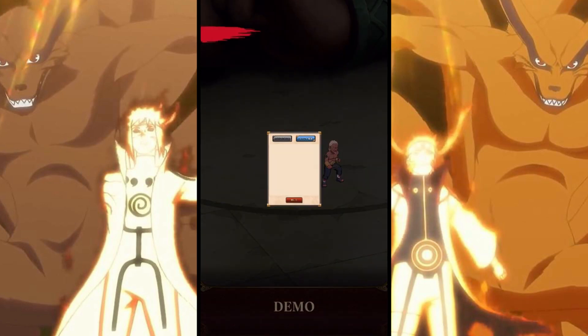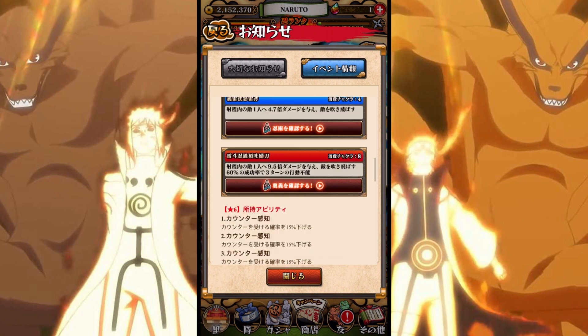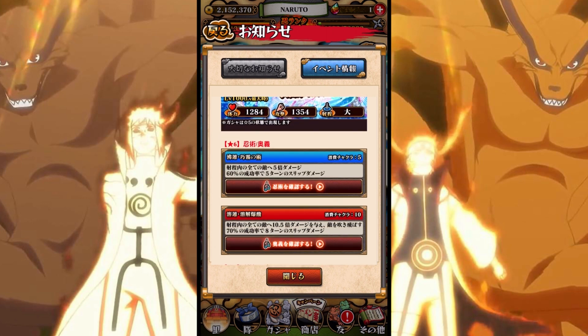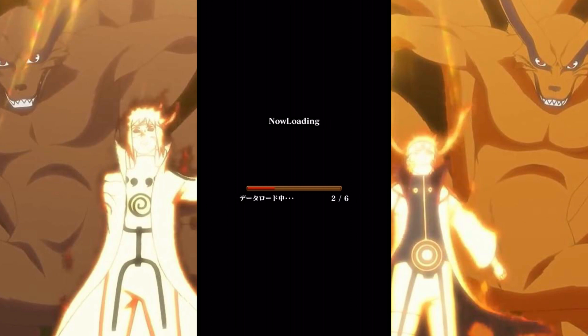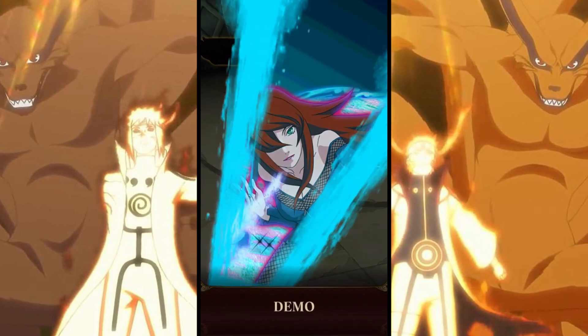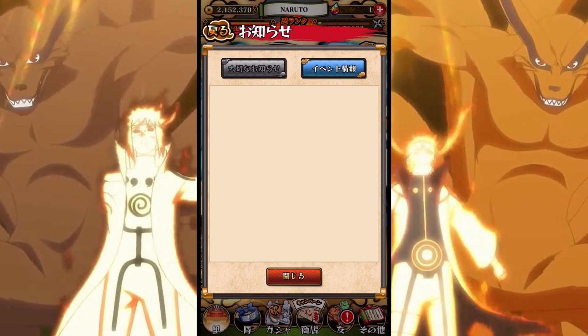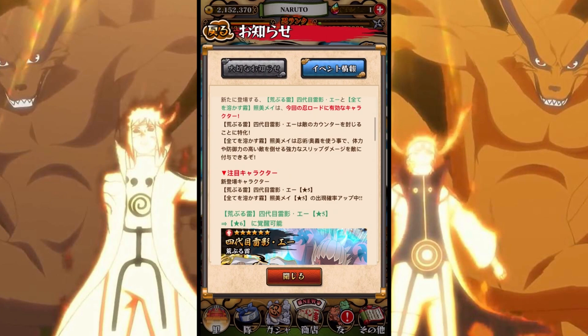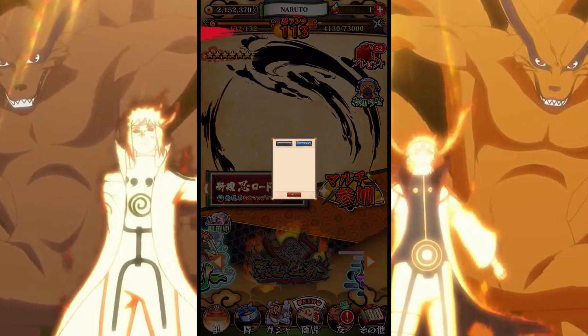Yeah, he has like crazy crazy attack — look at that! All right, so now the girl — I actually like the girl the most out of the other characters, but I don't feel like spending gems — pearls I mean. I don't get pearls easily. I think she's part of the Hidden Mist village — she's a queen or something of the village. I don't remember.